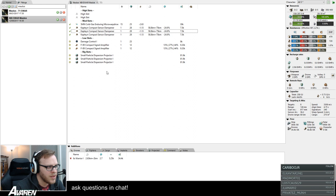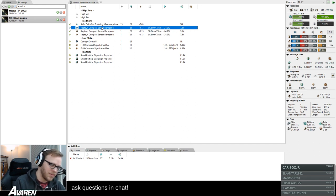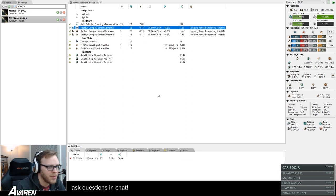We can look at the Mollus first because that's a sensor dampener ship. Sensor dampeners reduce the targeting range and scan resolution of any ship you activate them on. You can choose to apply equally to both statistics, or load it with a script to make it do twice as much but only to one. In a lot of situations we'll end up using targeting range as the default. Right-click the module, go to charge, and choose targeting range dampening script — you can see the effectiveness column changes to about twice as much.